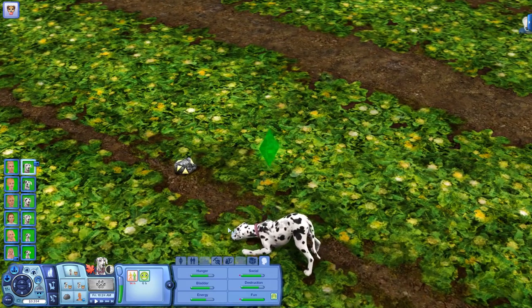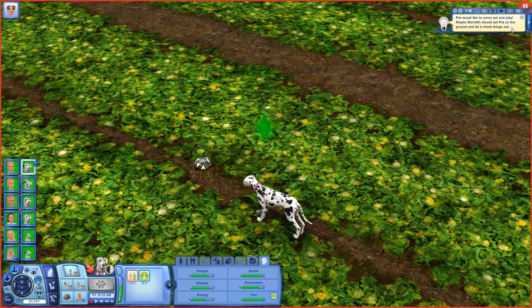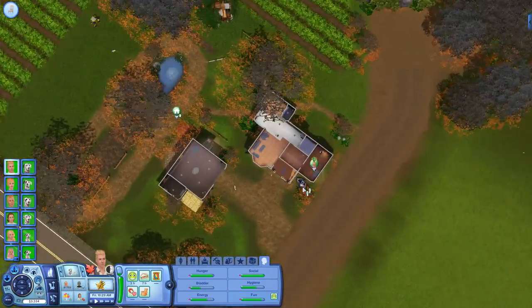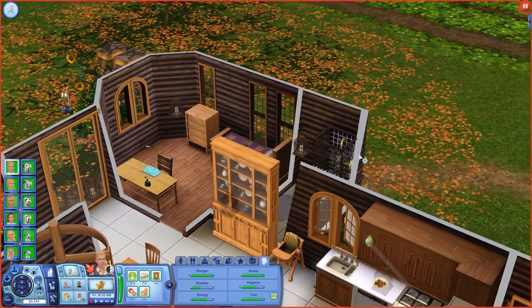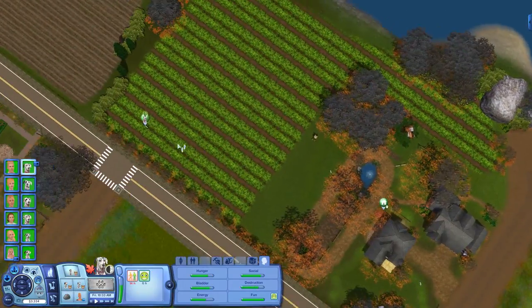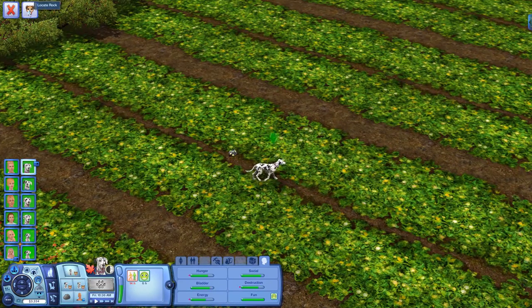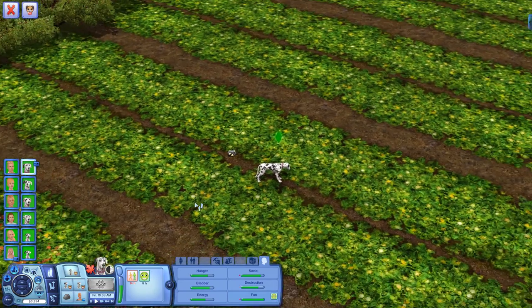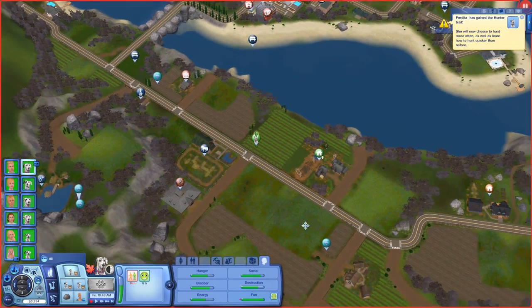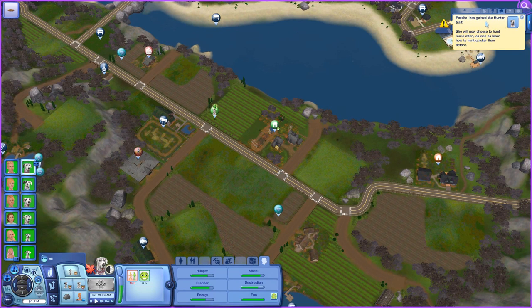Perdita, you deserve a good life — you really do. I need to stay with her while she sniffs around. Let's have her come over here and dig that one up. Perdita has gained the hunter trait — she will now choose to hunt more often and will learn to hunt quicker than before! I didn't know she could get a whole new trait — awesome! Pongo already has it and wants to sniff Meredith and bark at Turtle — that's fine, Pongo, we can totally take care of that. Roger repaired the shower already.